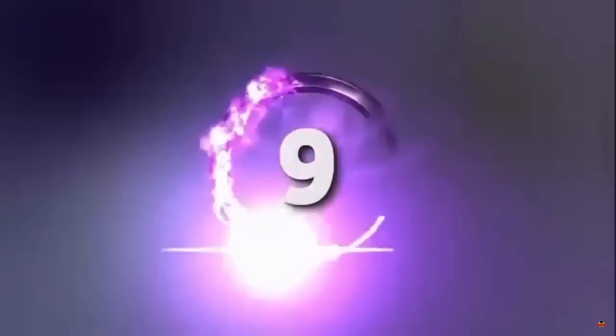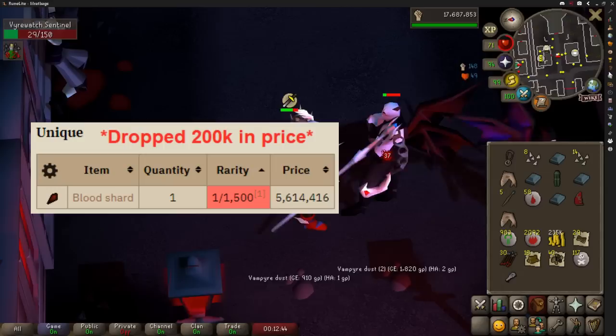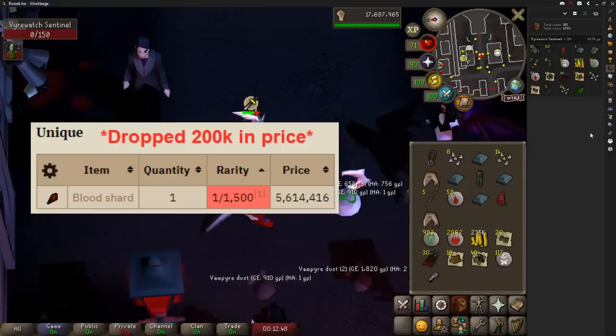Vyrewatch Sentinels are always aggressive, are right next to an altar and drop a blood fury shard which is worth 5.8 million GP once in every 1,500 kills, making them an ideal way to AFK and make a bit of money.